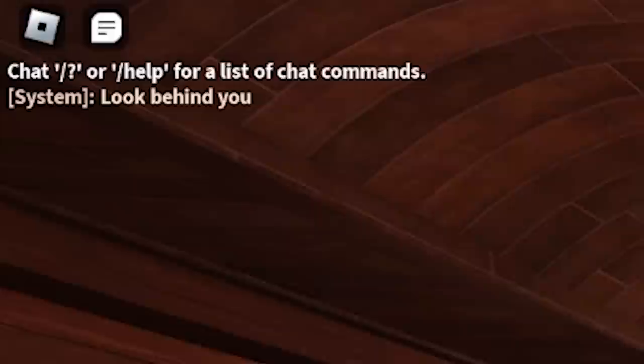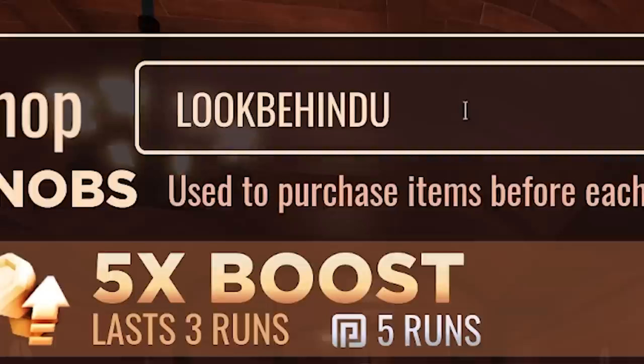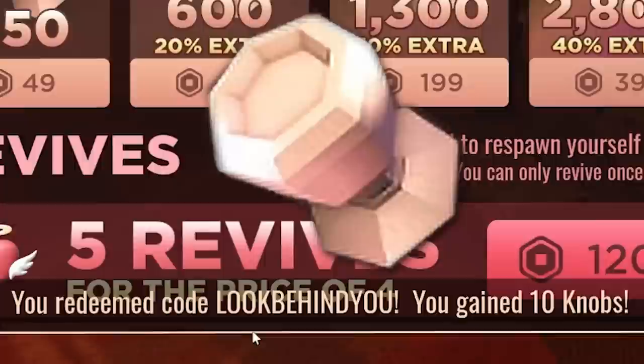Number 8. Sometimes when you join a new server, a message appears in the Roblox chat saying to look behind you. It also happens when you press F9 on keyboard or type /console in the Roblox chat, bringing up the developer console. This doesn't mean Screech is behind you in the lobby — it's where the code 'look behind you' comes from, which grants you an extra 10 knobs.